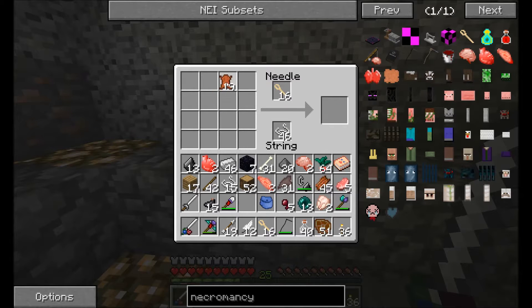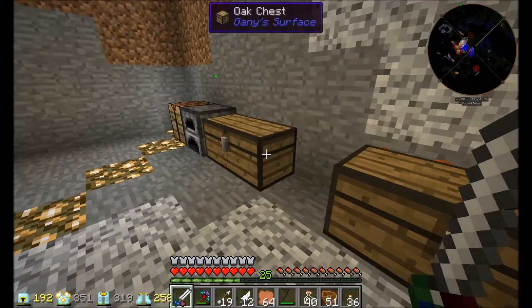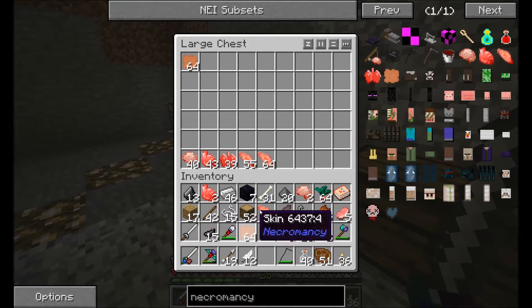So you can put the leather in any slot, and you can get eight skin from one — which is pretty nice. There's a stack, there's more. Got more bone needles. We have quite the amount. Let's just dump the rest of the skin in there.